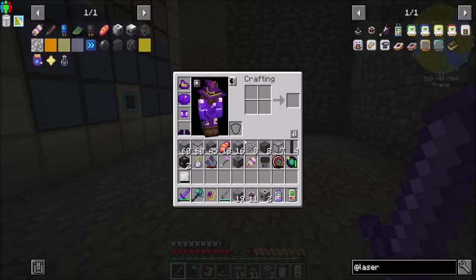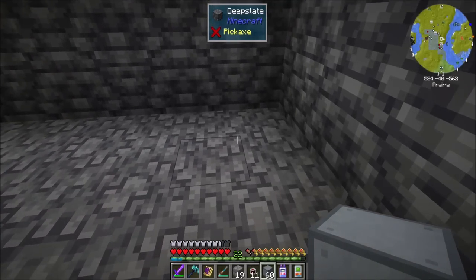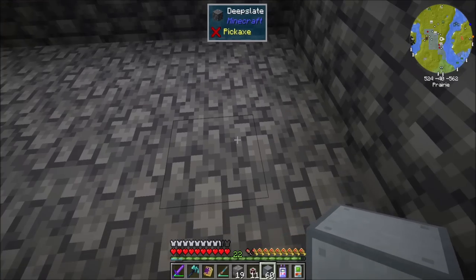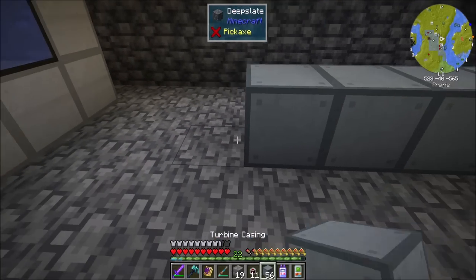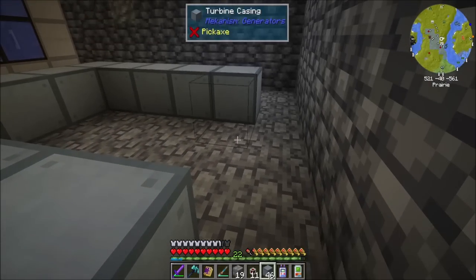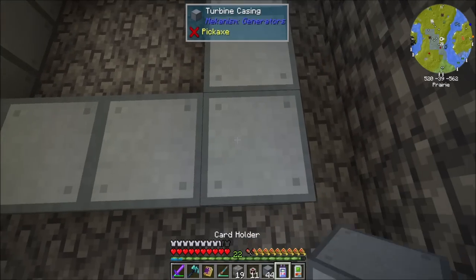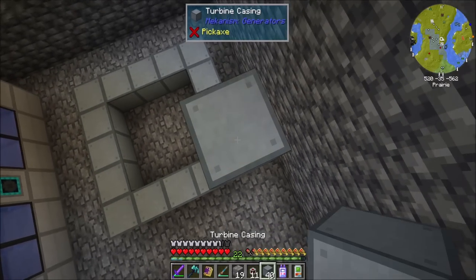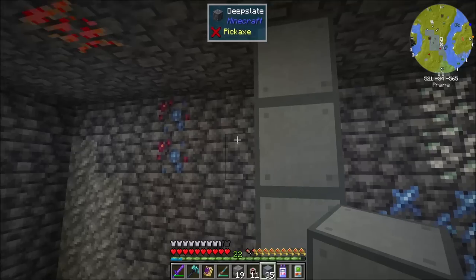Next up I would like to build my turbine. So the turbine design that I've gone with is going to be a five by five. So I'm going to start here — two, three, four, five — and that should be nicely centered. Five by five by nine.